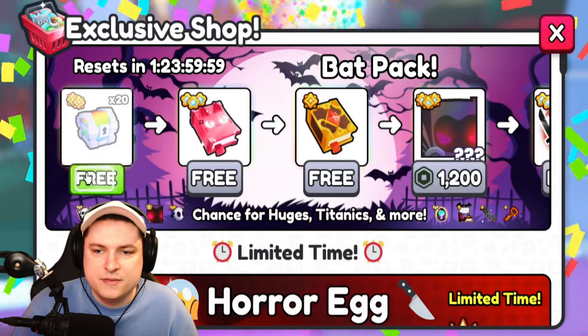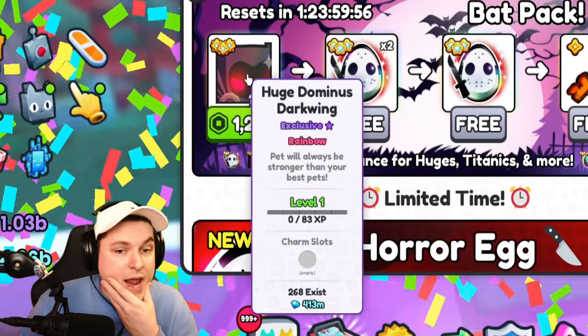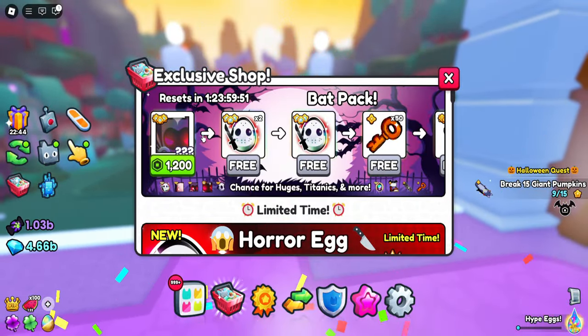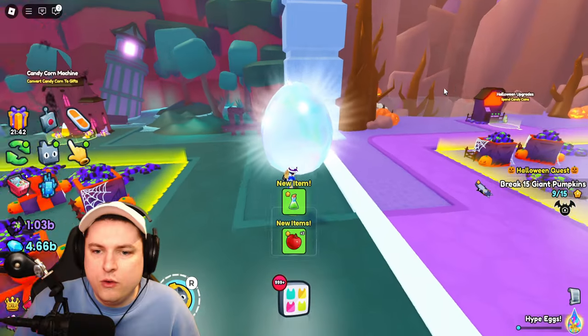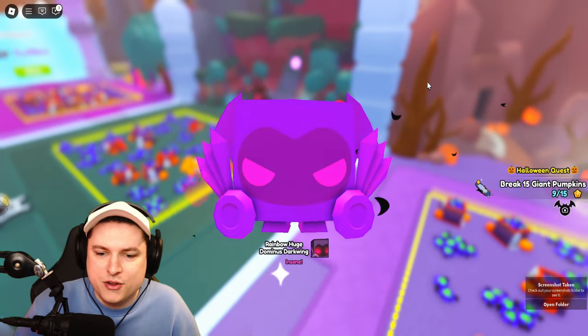We got a chest breaker and then we got ourselves a rainbow huge Dominus Darkwing — okay, that is actually pretty nice! We're going to grab it. We're going to go into like 15k, so we'll just do about three more packages. And there we go — the huge Dominus Darkwing. Beautiful.